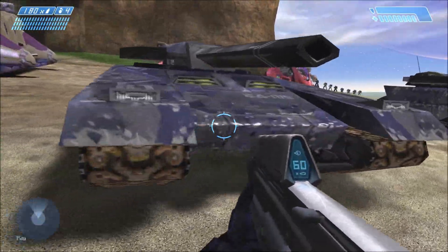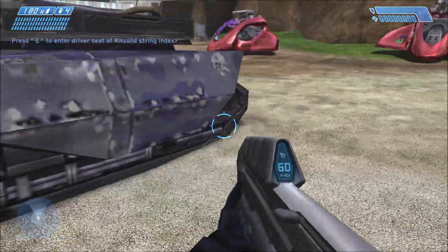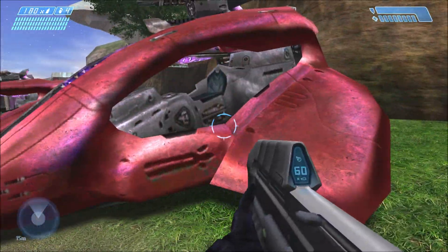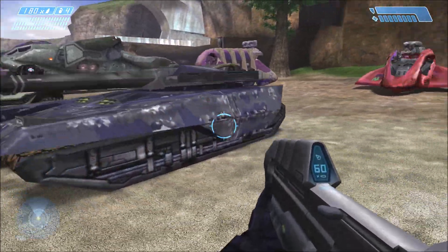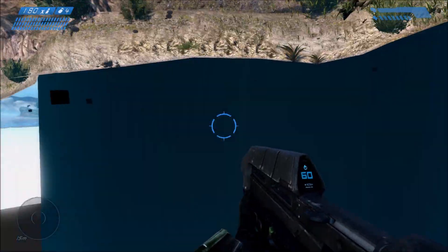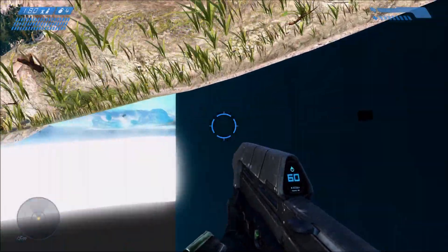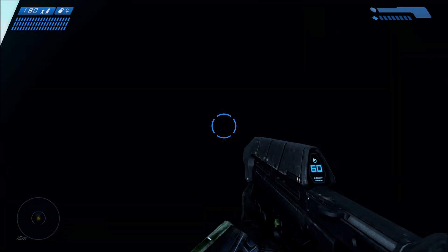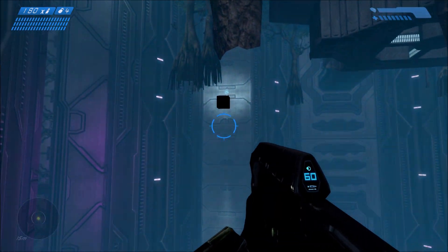Within that vehicles folder are several new vehicles for Halo 1 that were basically cut content from the early stages of Halo CE's development, and from things like the macro demo or other old versions of CE. They've now been added to the tags folder of the modules. Also, they don't work in anniversary graphics — only classic graphics.